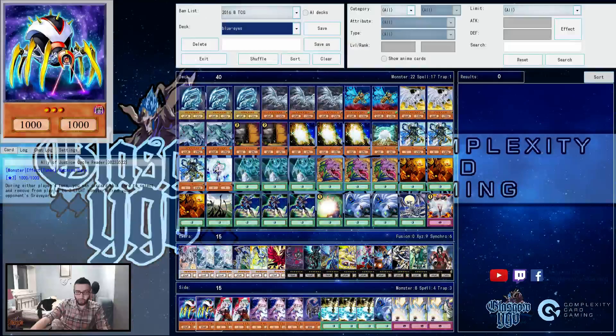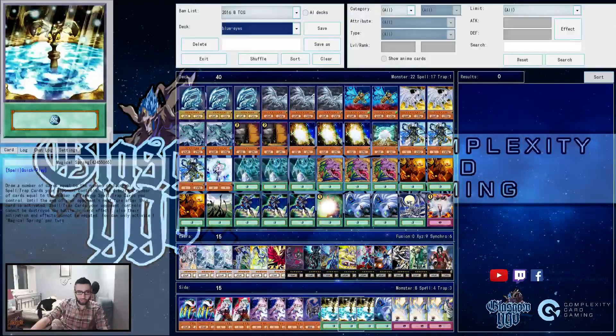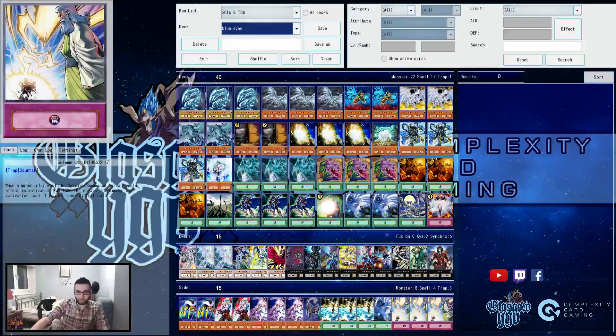And then you have Reaper, Cycle Reader for the mirror, Pendulum Magical Spring for the pendulum matchup, a third Twister, and some Strikes for when you probably anticipate going first.